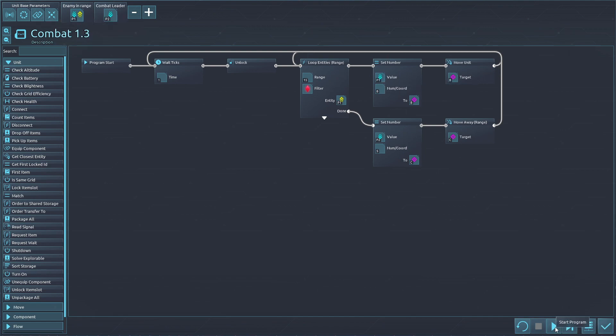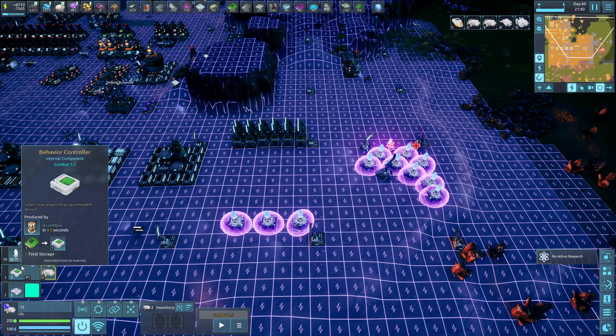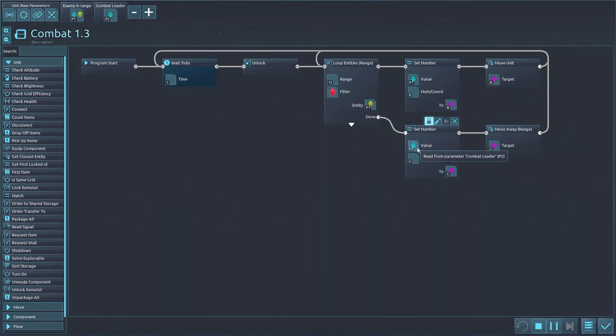You set up a combat leader, then play it - it's going to find the combat leader and move within five of it. If it finds an enemy within 15, it's going to set the range to eight and then move eight away from the enemy.